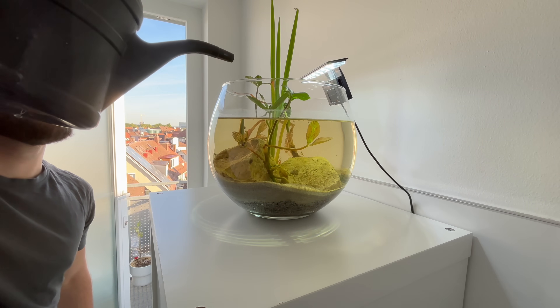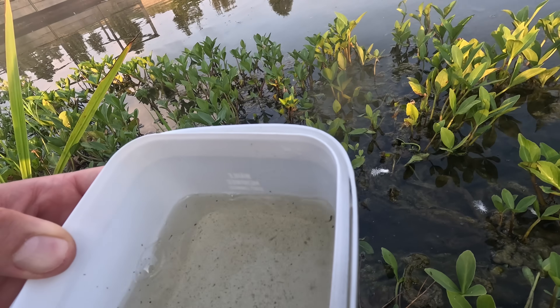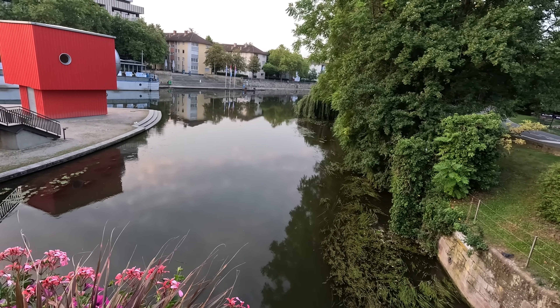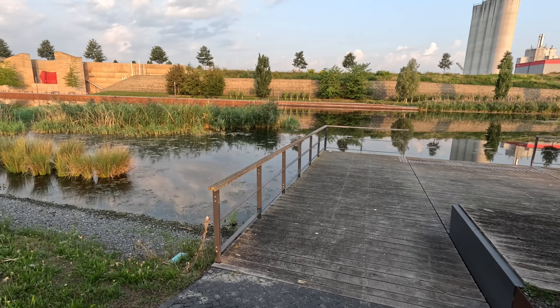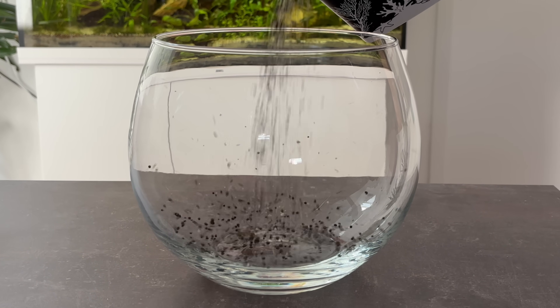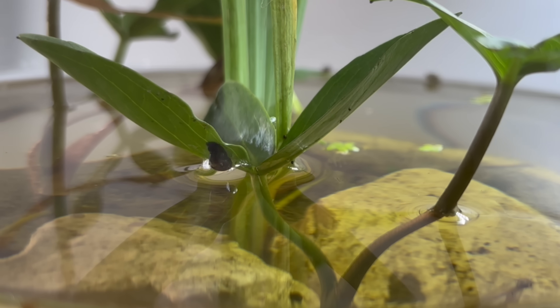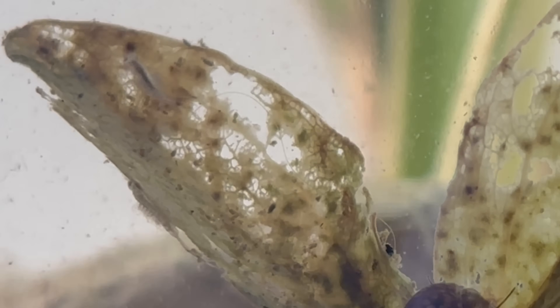Hello friends and welcome back to the channel. In today's video I'm setting up what I like to call a resurrection bone — a tiny ecosystem built from insects and plants collected at a local pond here in Heilbronn, Germany. We'll go step by step from finding the right swamp to choosing substrate and hardscape to arranging the plants. And then we'll meet the creatures that call this bone home, from peaceful grazers to fierce little hunters. Let's jump right in.